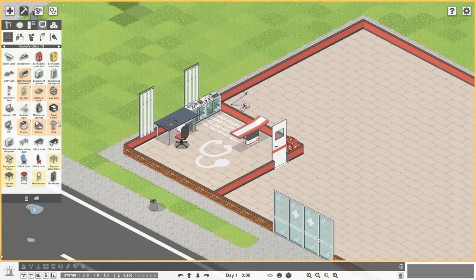Now we need either a lab sink, a sink, a kitchen sink, or a disinfectant dispenser. I like the disinfectant dispenser — let's pop that down and those items are now white rather than orange. On the desk we need either a paper holder, a small printer, or one of these large printers. Let's go for the large printer — these new items have come with the Doctor Mode DLC, which is free and you can download it from Steam. The last required item is an eye test chart.